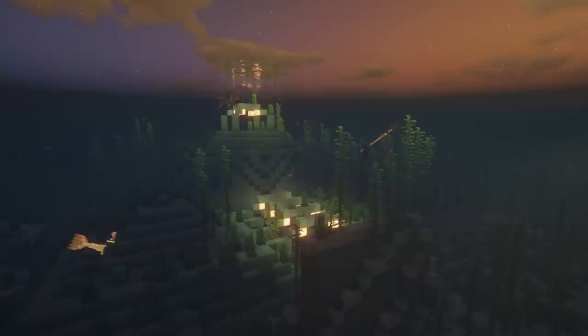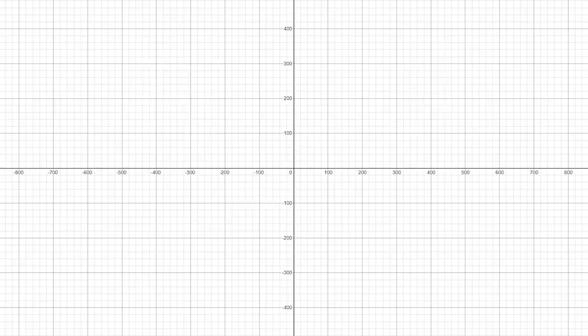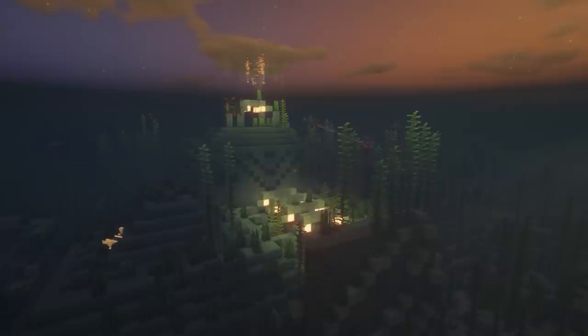Let's slow down a bit, because that's a ton of new stuff. First of all, there are 4 quadrants in the nether, just like an ordinary graph. The significance of this is that only one structure can spawn in each quadrant, so if you have a bastion in positive-positive, you know for a fact that there won't be anything else over there.